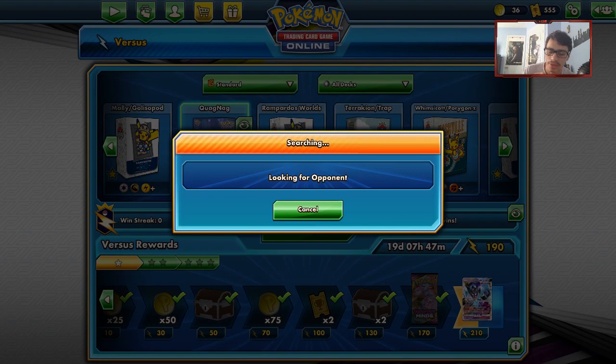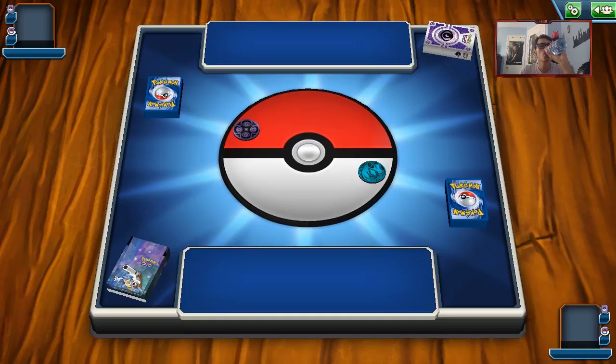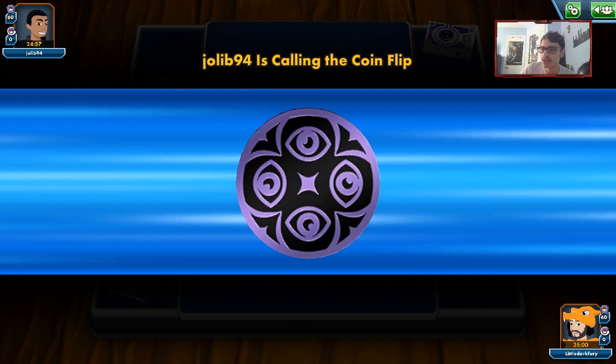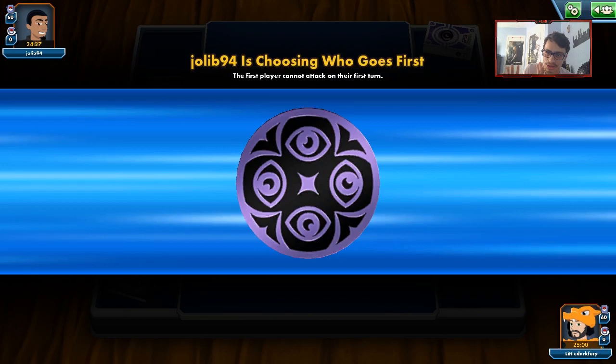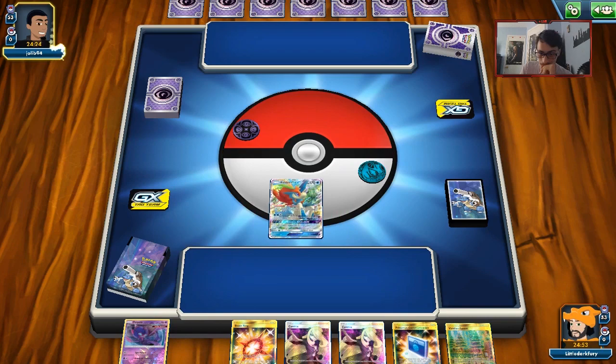Let's get into some games with the deck. We're against what looks like a Psychic deck — probably Malamar. We lose the coin flip. We start with Keldeo and Poipole. I'm going to use Pokécom to get a Wooper, since we can always Treasure for Poipole. Opponent reveals Espeon Deoxys, which can't damage my active — though they're probably playing Giratina too, which is an issue.